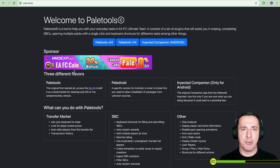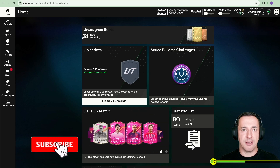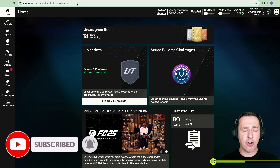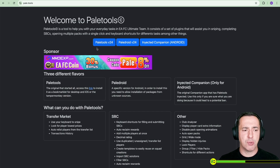It tells you about the different flavors: there's the original, which is just a bookmark; there's the Pale Droid; and then the injected companion, only for Android. Depending on what you're on will depend on which one you go for. The interesting one for me is the Tampermonkey version, because what this allows you to do is have it as an extension. Then when you log into your EA FUT app, this will show automatically for you in the corner. That's what I suggest you do. I'm in Chrome on the Mac, but the process should be similar on PC.